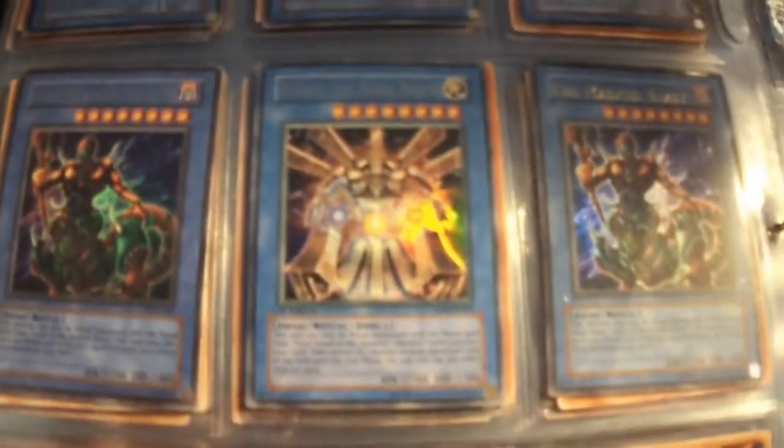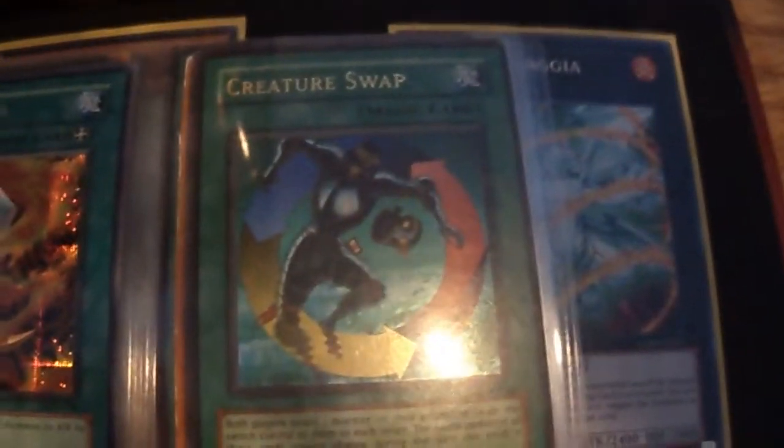Some Rituals. Moving on to Spells — remember, all of these are holo. That is Ultra Creature Swap. Super Dark Hole, some Ultra MSTs, and a Super Heavy Storm. Three spaces for DDS Blue Eyes — I have those, just not in the binder.